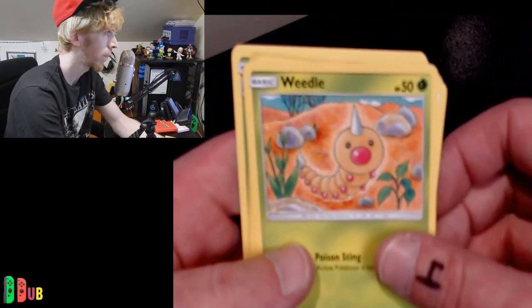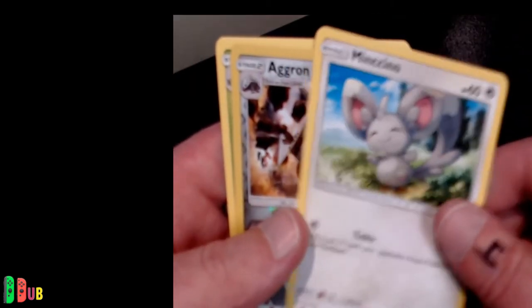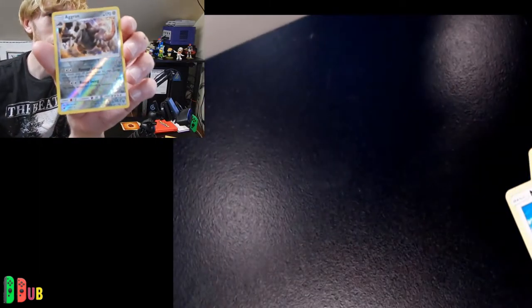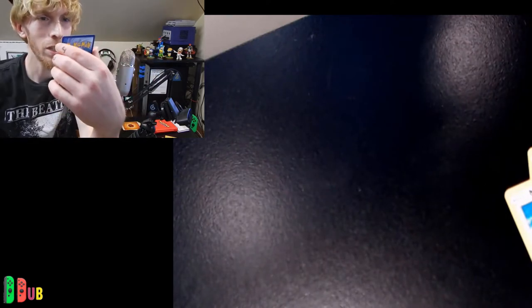We got a Weedle, we got a Minccino, we got a Cacturne — he's pretty cool — we got an energy card. Oh man, look at this — we got the Aggron! He's like a super Cubone, look at that skull on it. Don't forget guys, Cubone crew going strong. We got an energy card. You can go ahead and live right over there. What do you guys think — boxed one or pack one? I think we'll go ahead and flip this: if we get heads we'll go with the box, if we get the plain side we're gonna go with the pack.